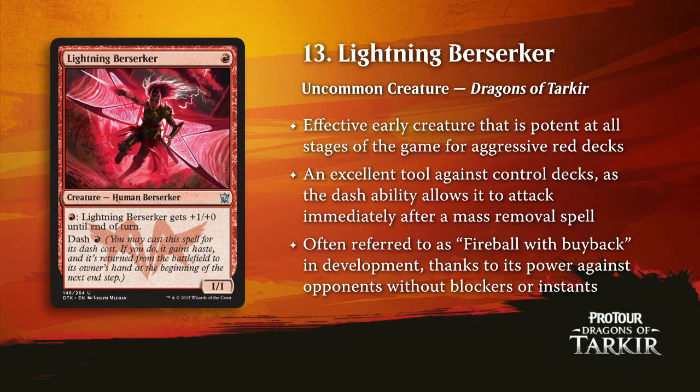Next up, a very small card — Lightning Berserker at number 13. I mentioned the go-wide red deck; this is one of the new toys. It's essentially a Fireball with Buyback. You dash this guy out, and if your opponent has a deck full of sorcery-speed removal, they never get him. He dashes out, you tap all your mountains to fire-breathe, hit for 4, 5, 6, whatever, and then he comes safely back into your hand where they can't get him with their wrath effects. It's a nice role-player, and just casting it as a one-drop can also be powerful.